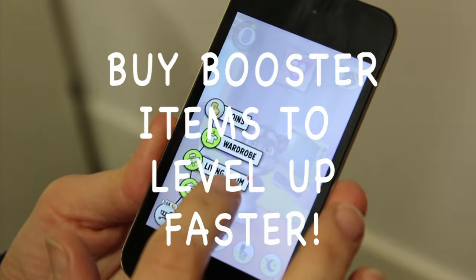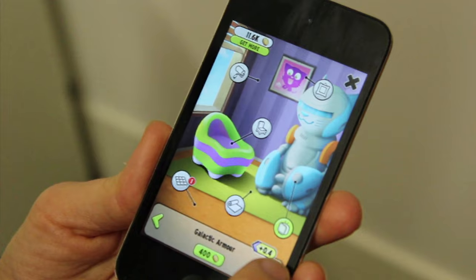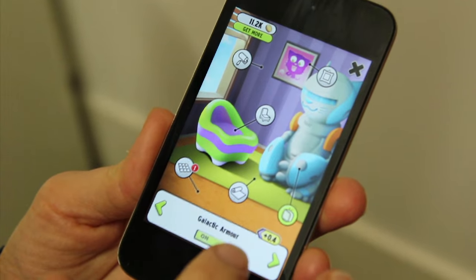Buy booster items to level up faster. Some room items are tagged with a booster icon. If you buy and equip these items, they increase the amount of XP you get when taking care of Tom and help him level up and grow up much faster.